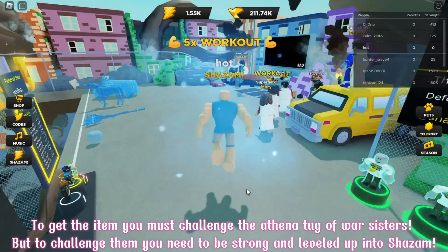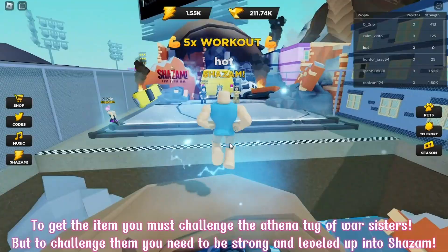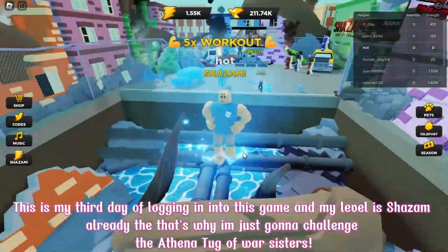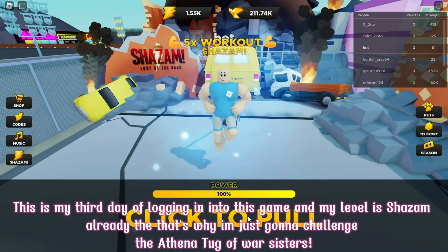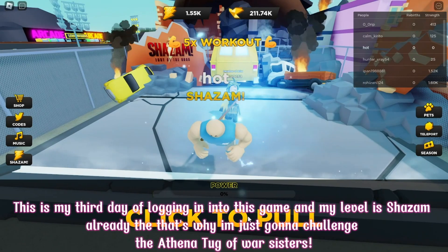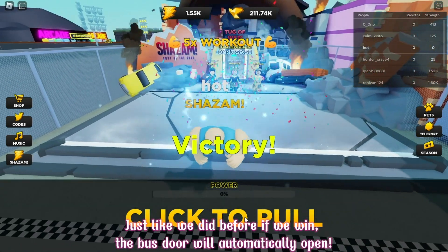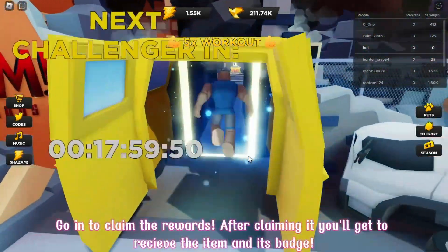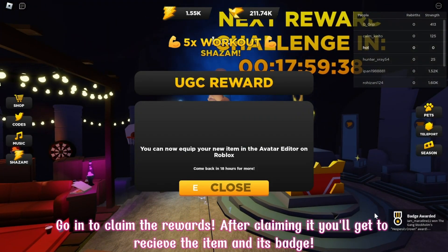To get the item, you must challenge the Athena Tag of War sisters. But to challenge them, you need to be strong and leveled up to Shazam. This is my third day of logging in to this game and my level is already Shazam, so I'm just going to challenge the Athena Tag of War sisters. Just like we did before — if we win, the bus door will automatically open. Go in to claim the rewards, and after claiming it, you'll get to receive the item and its badge.